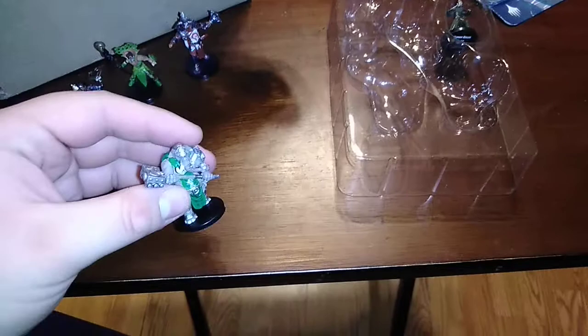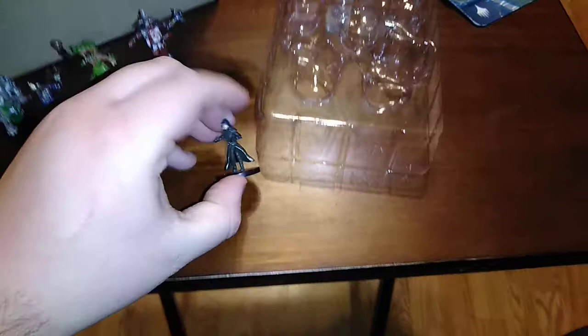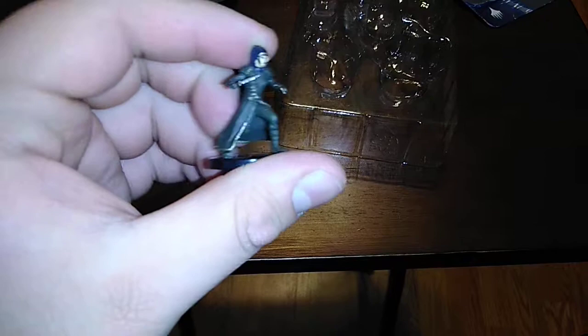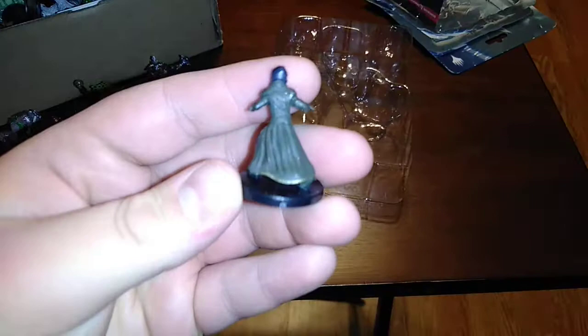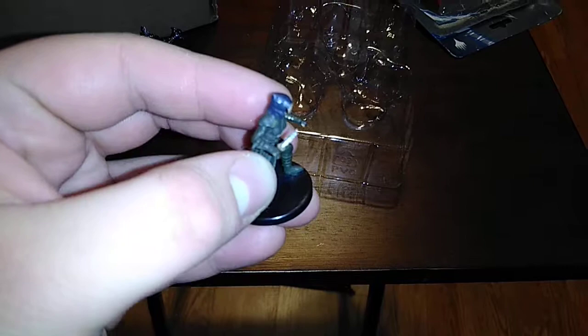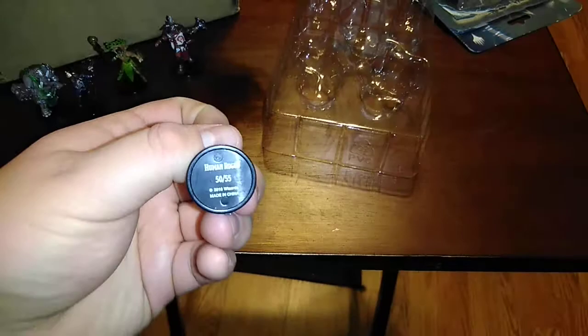The final mini from this set is the Human Rogue, number 50 out of 55. She is very simple in her design but clearly female. If anyone in your group needs a female rogue, she'd be a nice filler and representative on the board. It's a little unusual that they did such a simplistic job — they could have given her more detail, like some knife belting sticking out, to give her a bit more character.